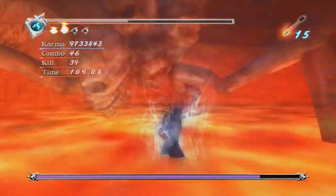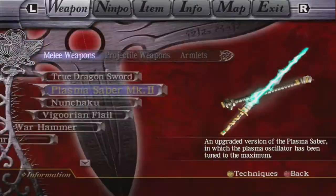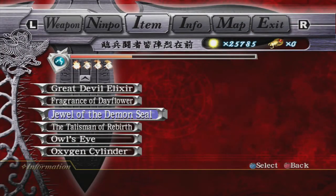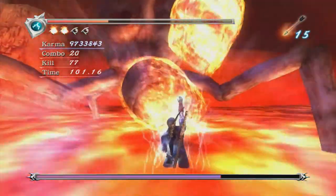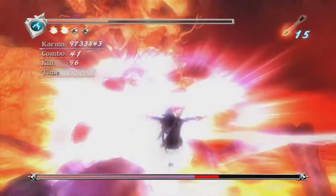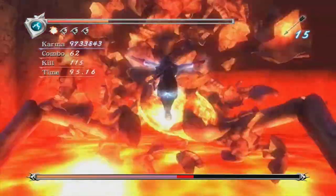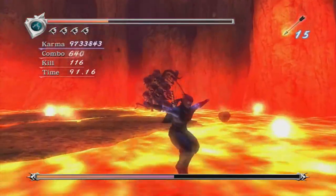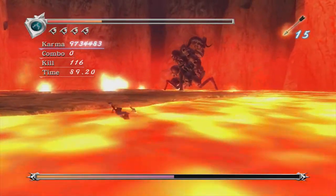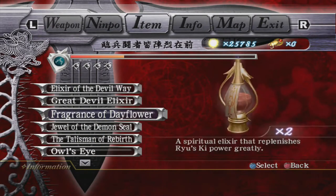This is by far the easiest way to take down this boss. When you get to one Nimpo left, you want to go into your item screen and actually fill up on some Nimpo. Otherwise, the giant skull that comes down can grab you — and if he grabs you, you'll know about it. That is the highest damaging attack in the entire game. When he jumps away, it's kind of anybody's guess where he's going to go, so just fill up on your Nimpo and use your Great Devil Elixir.